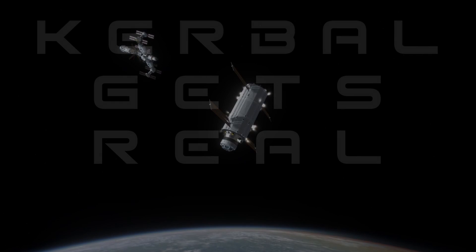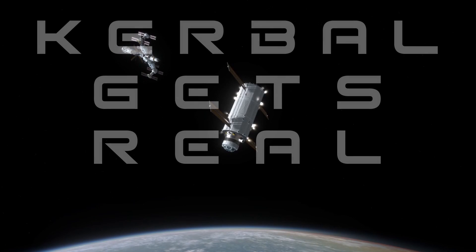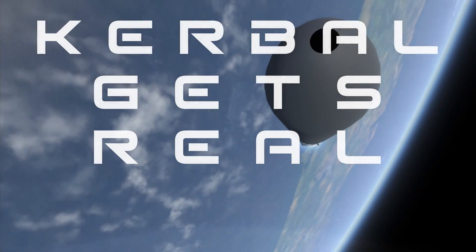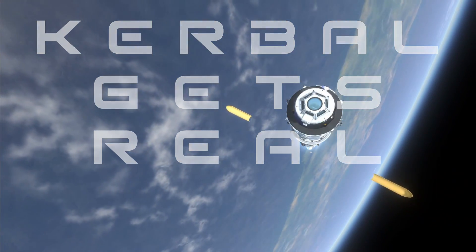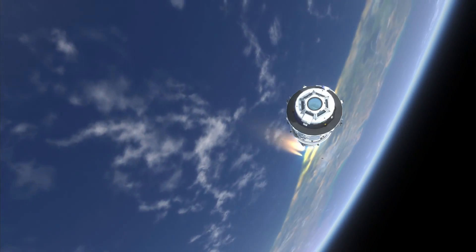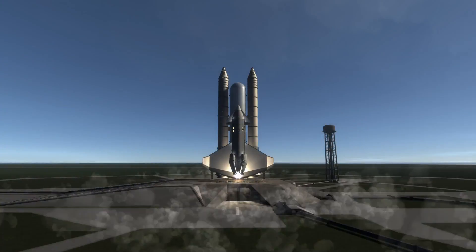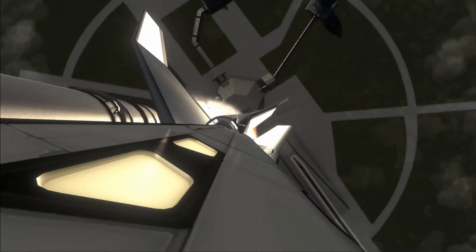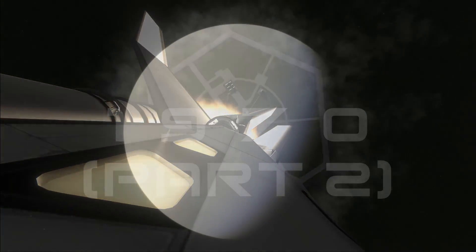Hello everyone, Karnasa here and welcome back to Kerbal Gets Real — it's 1970 Part 2. We're going to continue on with the construction of Community Station, also known as The Nest. We've also got a few other missions that we are going to be paying attention to this year, and of course we're going to see more launches of The Longsword.